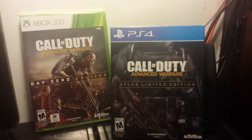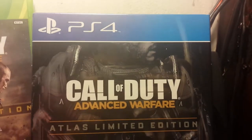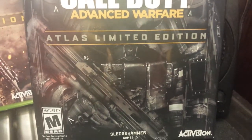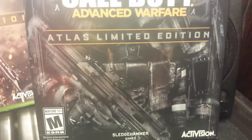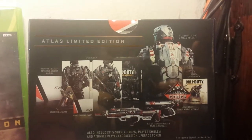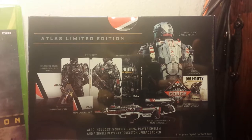So let me set the 360 copy aside and look at the Atlas Limited Edition. The front looks very nice — it's PS4 Call of Duty Advanced Warfare Atlas Limited Edition, with a very detailed picture of the exosuit. It's a Sledgehammer Games title published by Activision. The spine reads Call of Duty Advanced Warfare PlayStation 4. On the back it shows what's included: the Atlas Limited Edition includes the Atlas exoskeleton and Atlas helmet.